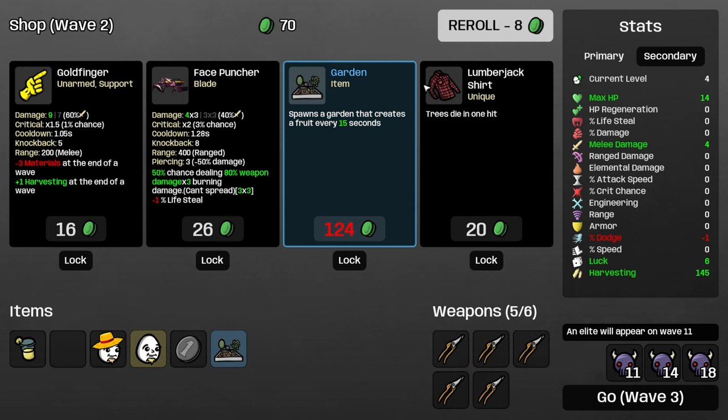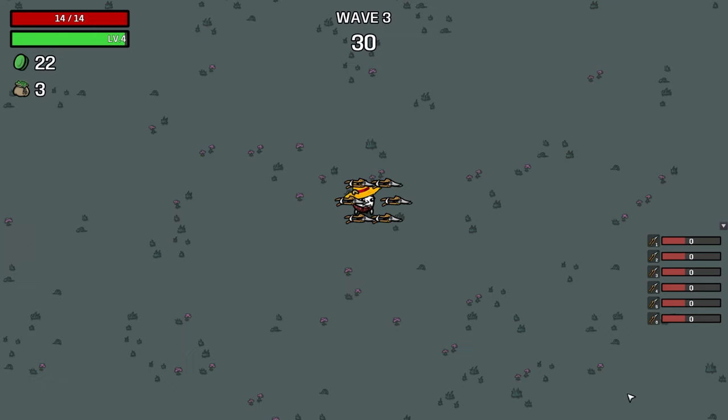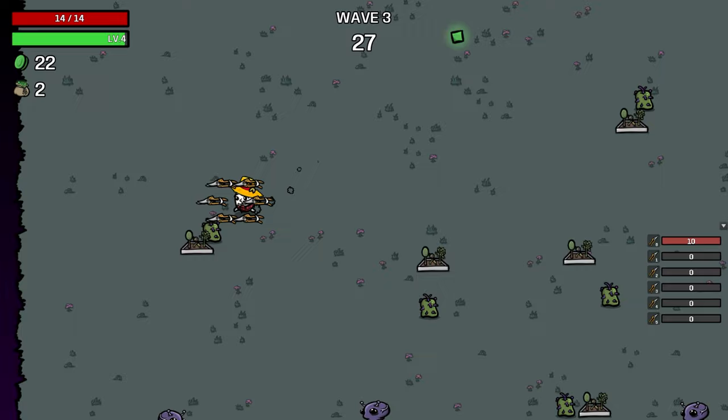Lumberjack shirt is nice. There's another pruner, and now we could just save. We have 162 harvesting going into wave three, so that's pretty decent.